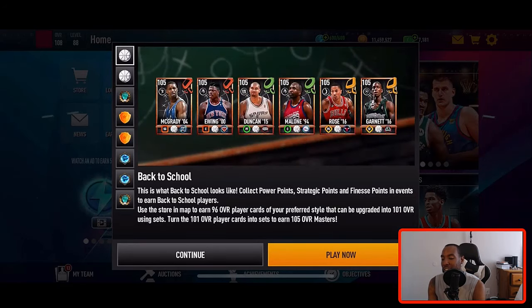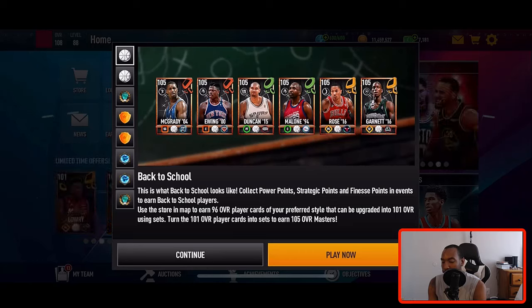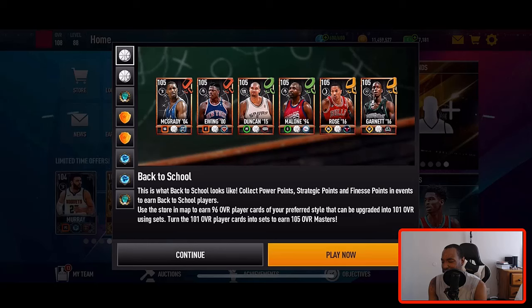In order to get this Kevin Durant you have to claim all six 105 overalls: Tracy McGrady, Patrick Ewing, Tim Duncan, Karl Malone, Derrick Rose, and Kevin Garnett. I'm currently rocking the finesse chemistry, so the players I'm most likely keeping on my squad are Tim Duncan and Karl Malone.